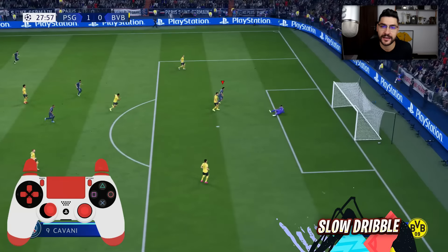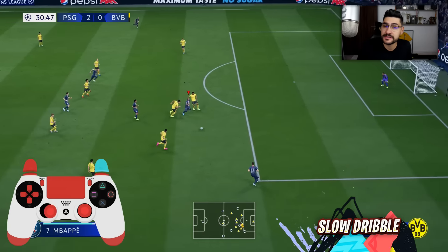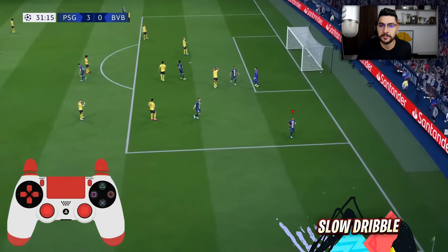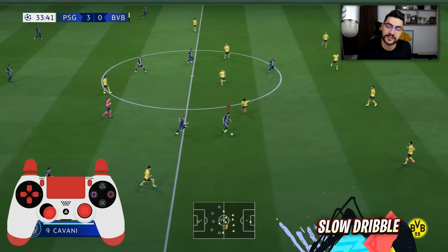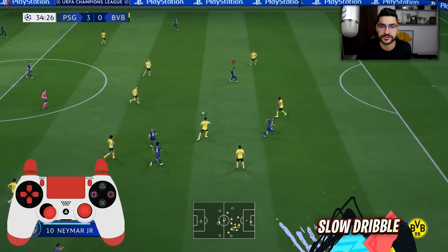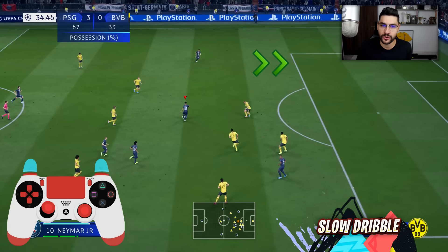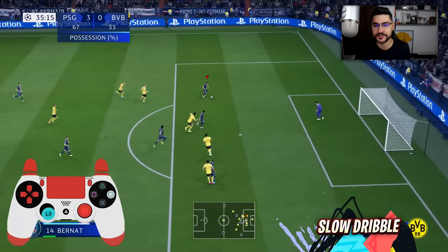Another new feature in FIFA 20 is the slow dribble, which can be performed by pressing and holding L2 plus R2 on your PlayStation controller and moving the left analog. It's a bit similar to the skill dribbling from previous years but a bit slower. It's good if you want to use it until your player gets in the right position for a pass — it slows down your possession and gives time to your teammates to get into the right positions.